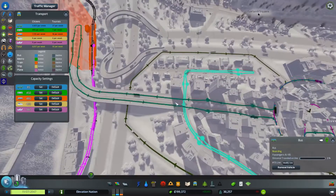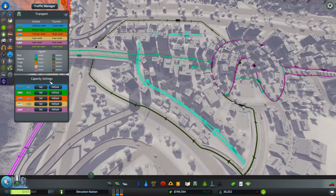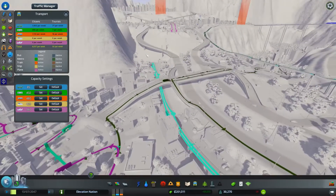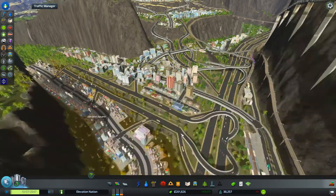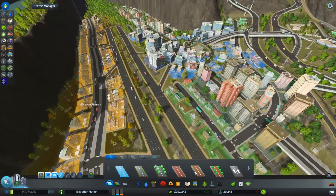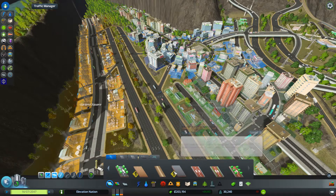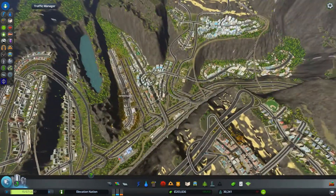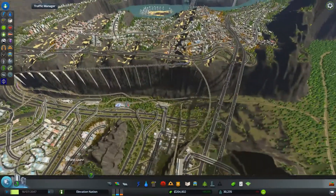This teal line currently has two buses serving it, it used to have four, and even two is way overkill - we might as well drop it down to one, just for realism and it might make a difference to the budget too. Moving on, we also have Traffic++ which gives us some new roads and a lot of other cool things we can do with our roads, like changing lanes.